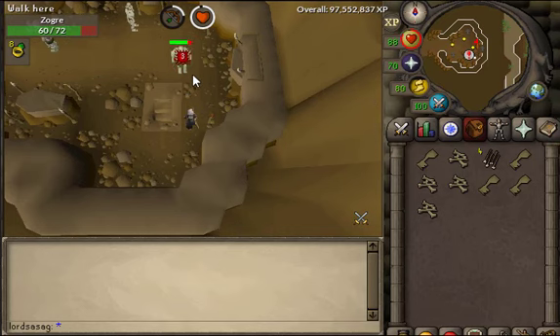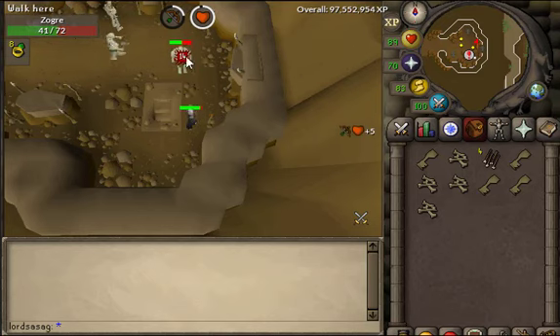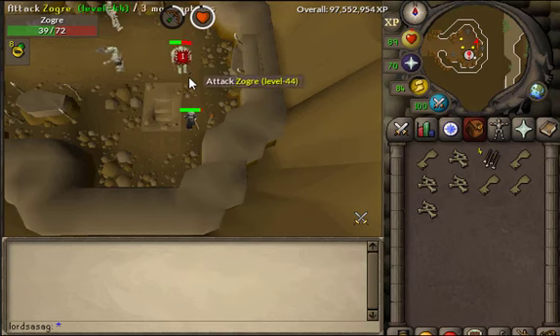Also if you are melee and want to kill them, you can safe-spot them in the same place. Just bring something like a dragon halberd so you can hit them from two squares and safe-spot them.